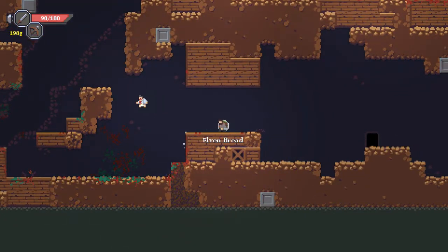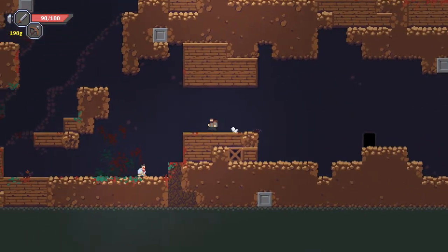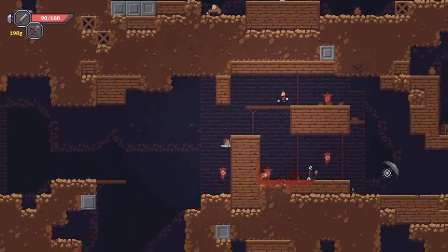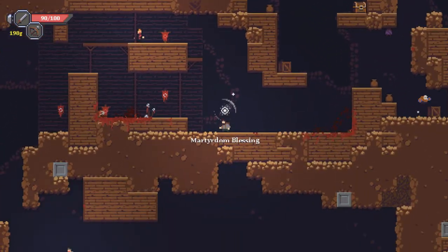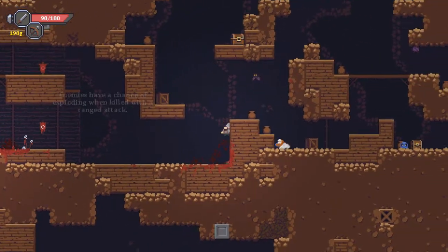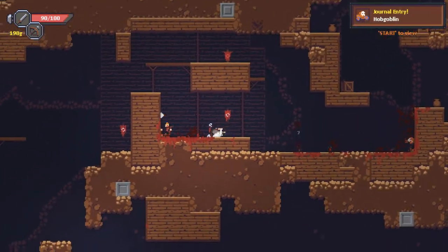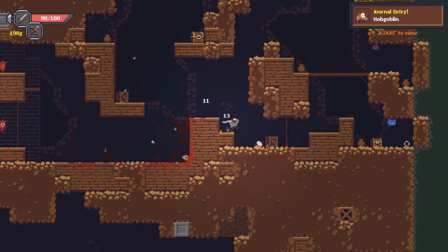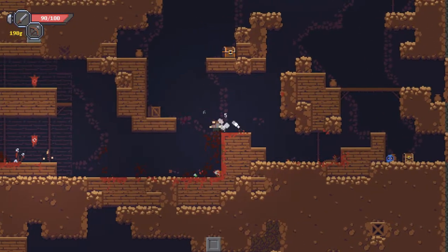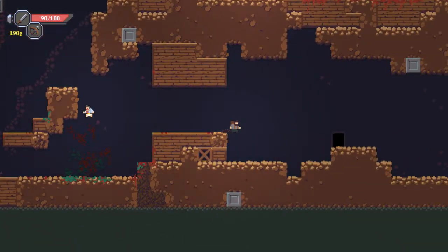I got some elven bread — get Legolas up in here. How do I pick this up? It's one of the shoulder buttons. Is this guy following me or is he just jumping around? Is this guy on my side? Have I got like two people with me now? I'm still not entirely sure what I'm doing with the game because I did skip the tutorial. I'm really prone to skipping tutorials just to get into the game quicker, and then wondering what the hell I'm doing for a while.